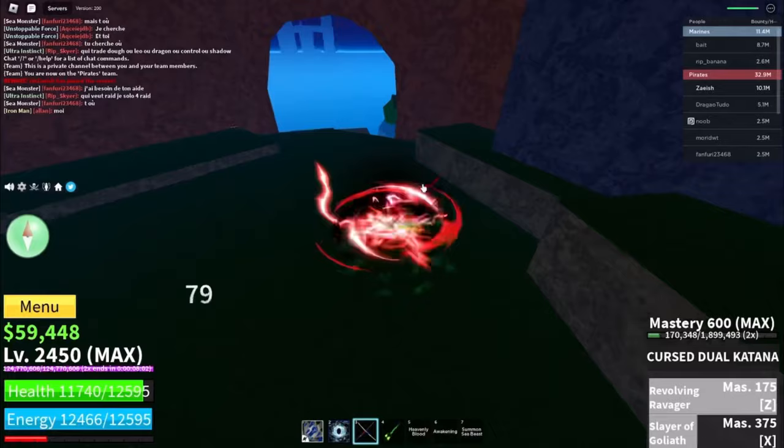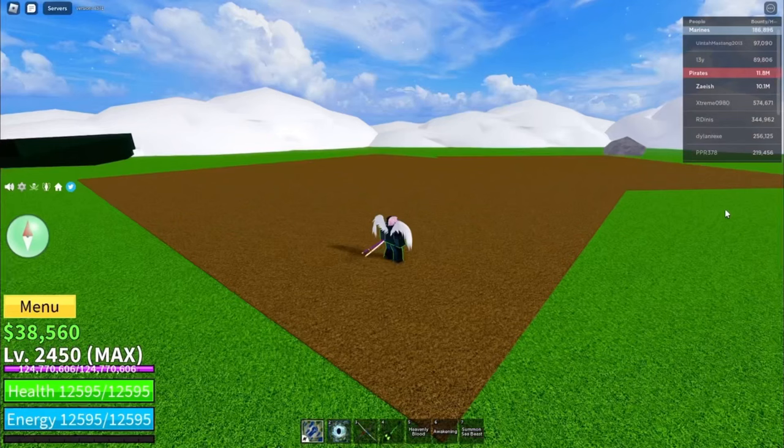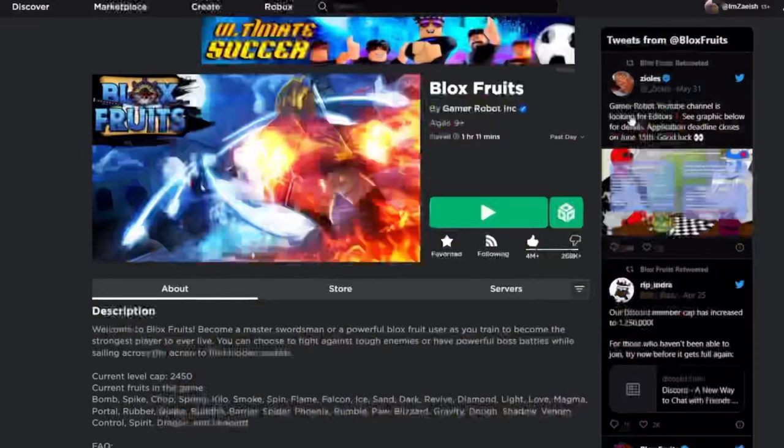Now we're halfway through, starting with the fifth tip: server hopping for bosses. Instead of waiting for a boss to respawn after you kill it, you can just join a different server where the boss is probably already spawned. It's way more useful and helps you level up faster.